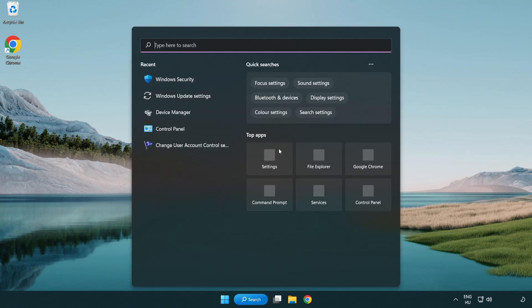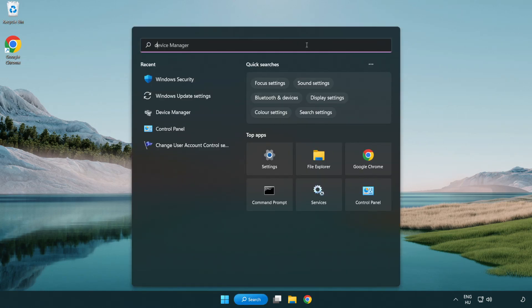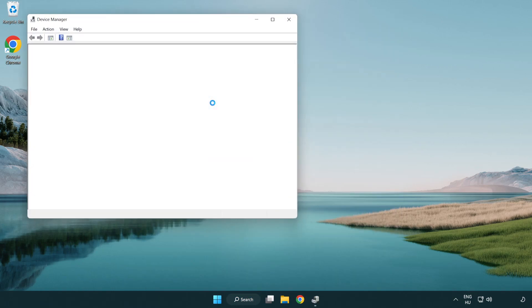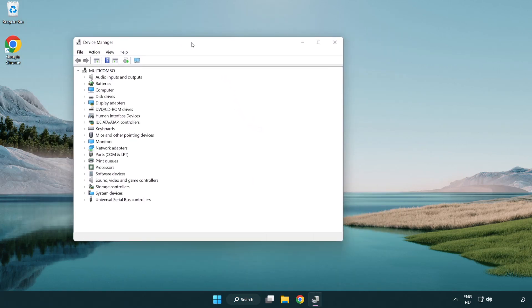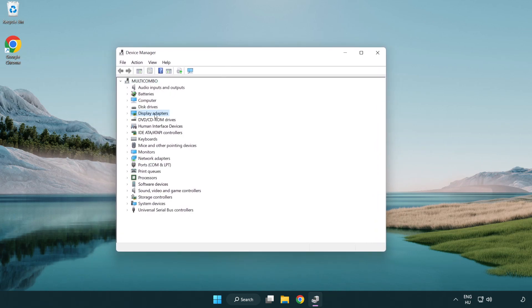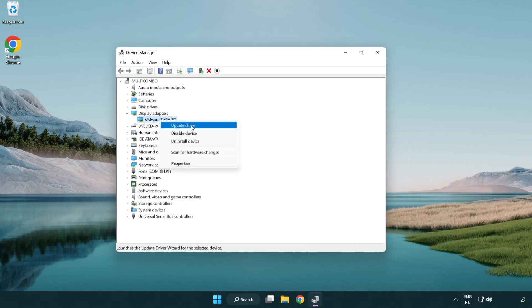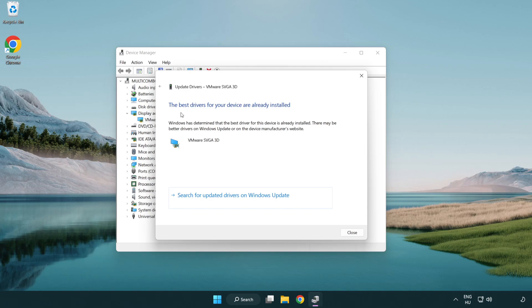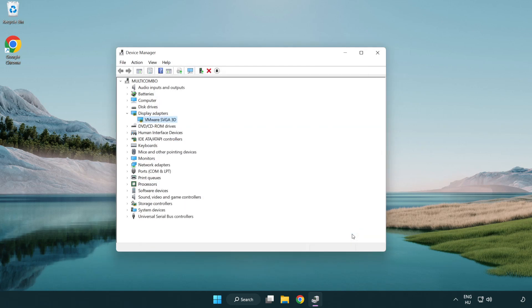Click the search bar and type Device Manager. Click Device Manager. Click Display Adapters and select your display adapter. Right-click and select Update Driver. Search automatically for drivers and wait. Installation complete — click Close. Close the window.